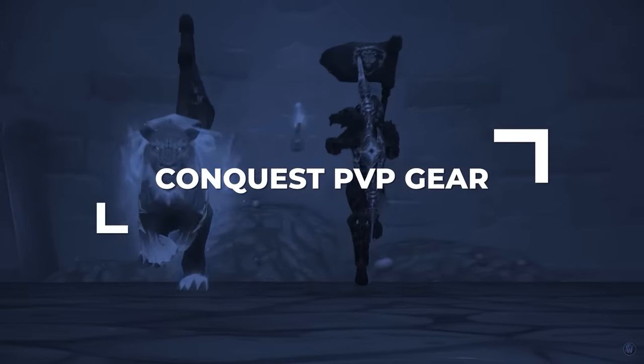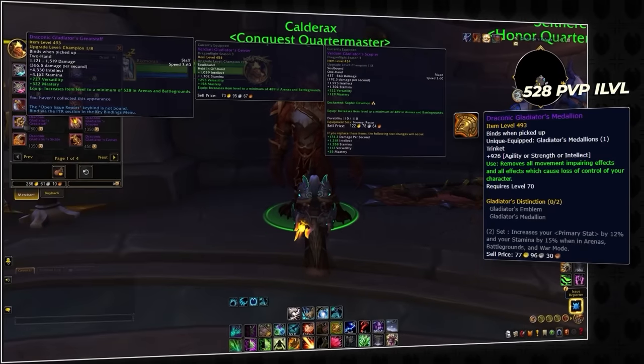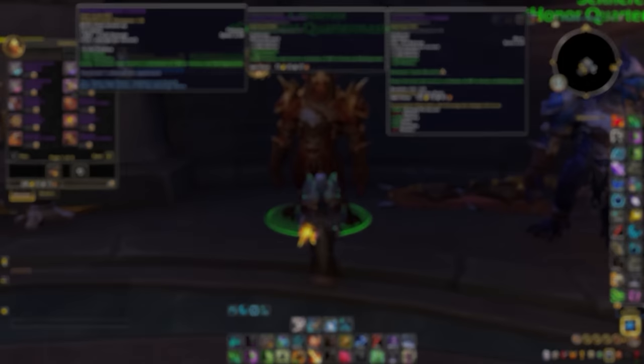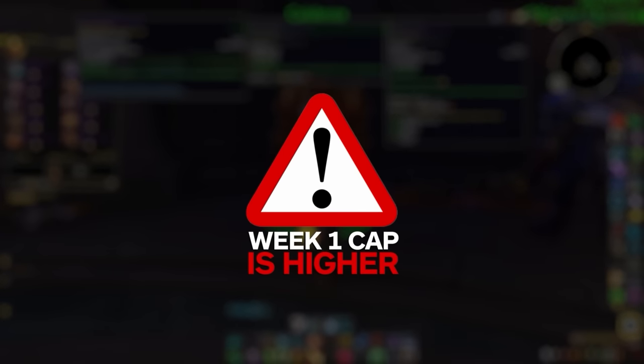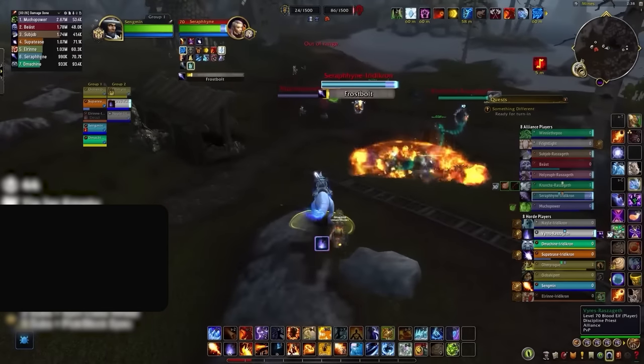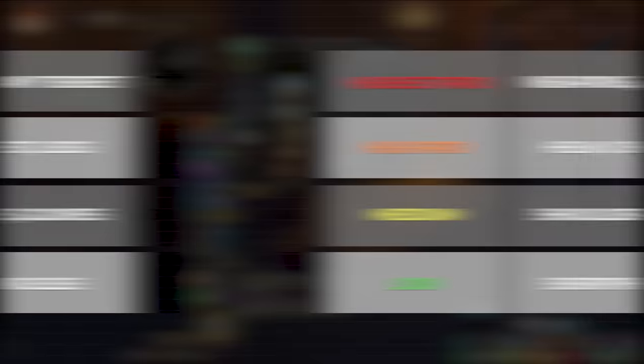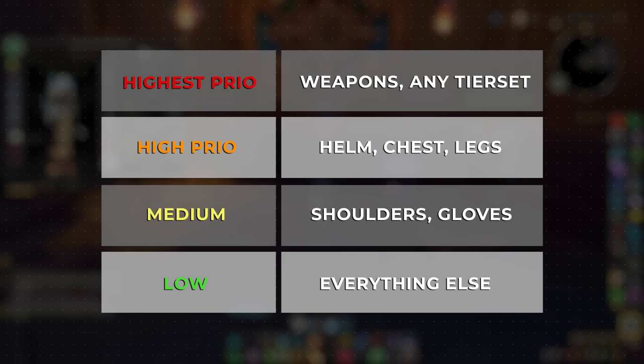Obviously, you won't have your honor gear forever, and weekly conquest capping is on the agenda. Season 4 conquest gear scales to 528 in PvP, which is an astounding 39 item level leap from season 3. Remember that your cap is much higher on the first week of the season compared to every week after, and the great vault will be making its return yet again. You'll also be able to cap your vault with BG Blitz in season 4 as a small teaser of what to expect next expansion.